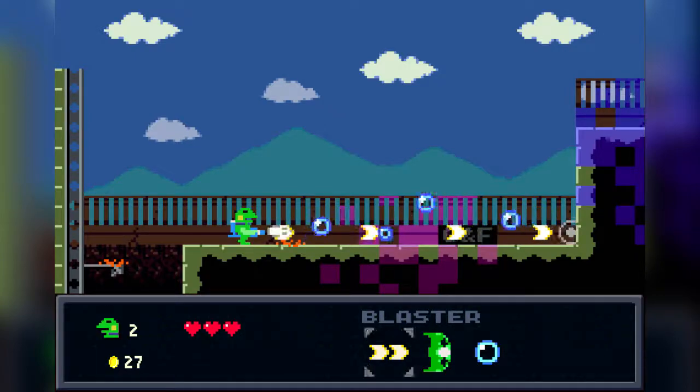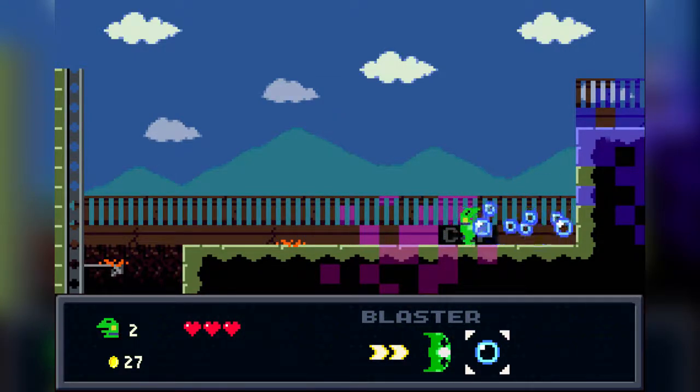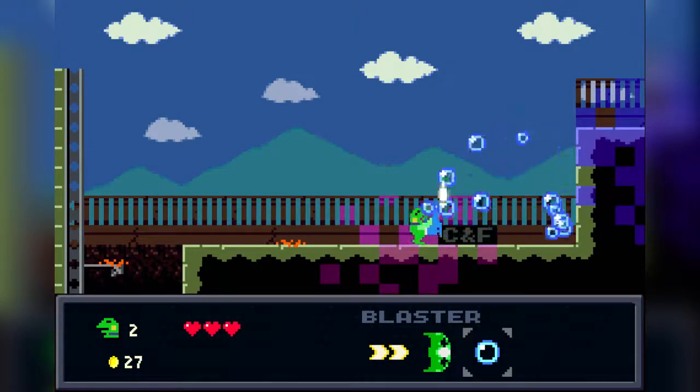I thought the other blasters could maybe influence the bubbles, perhaps — that doesn't seem to be the case. Let me blast some bubbles over here — they just fly right through them. That's disappointing. But yeah, it's so cool how they're all physics-based. Anyway, I'll stop gushing over the bubbles now.